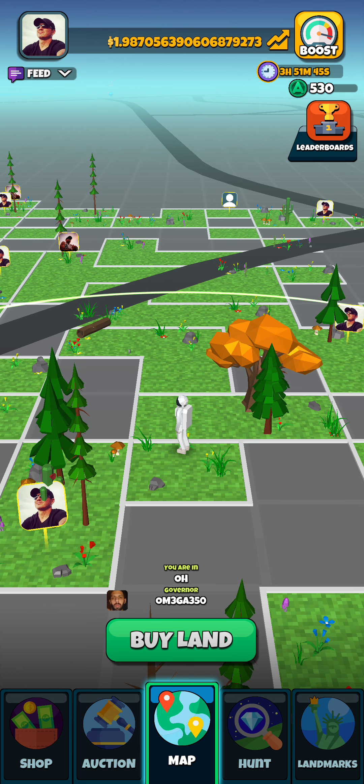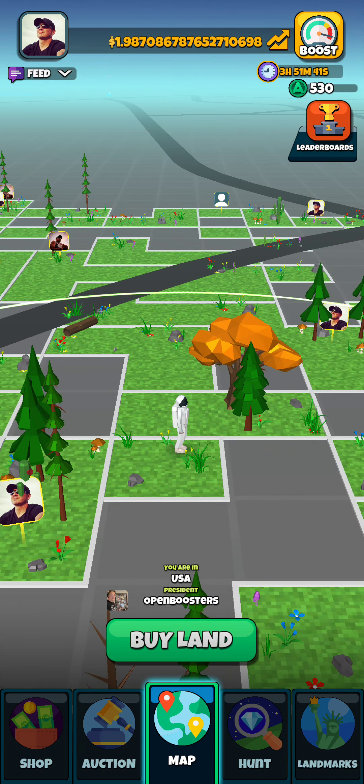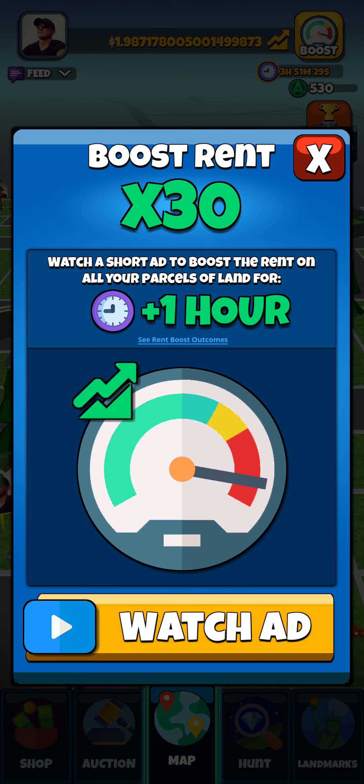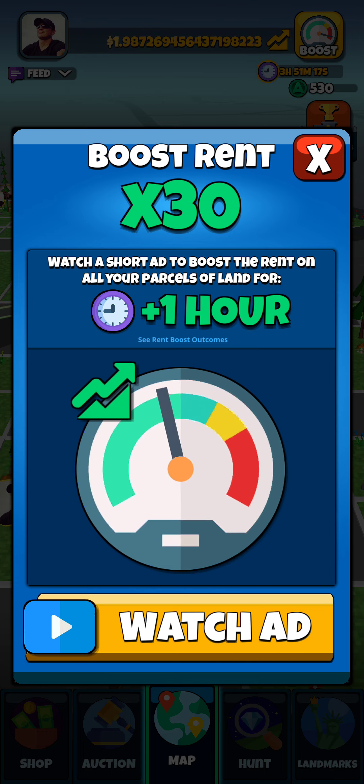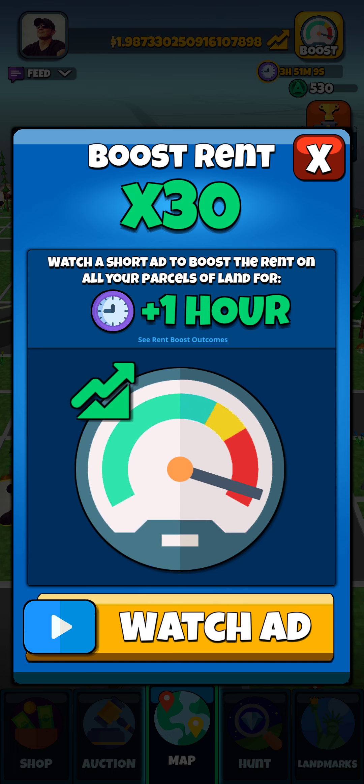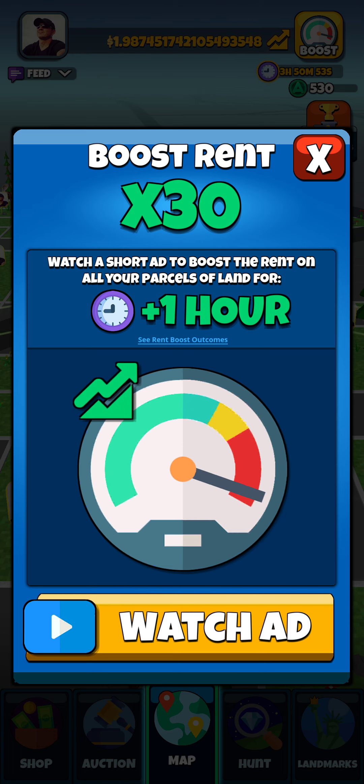Now we're going to go back to the main map. Up in the top right corner, after you get rolling, if you hit the boost button, it's going to pop this screen up. Depending on how many properties you have will determine the multiplier — I have a times 30. All the properties that I own times 30: I watch an ad and I get one hour of boost. You can do that up to about five hours, and if you time it just right, it'll be almost six hours of steady boost. Every time an hour drops off, you can boost for another hour. That's a really nice feature that helps speed up the rent-collecting process and something I'd highly recommend.